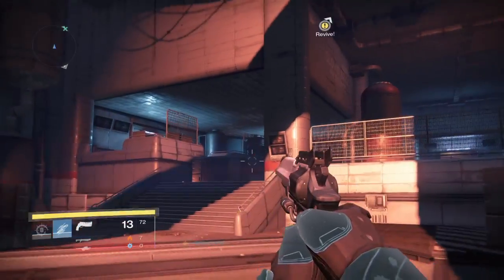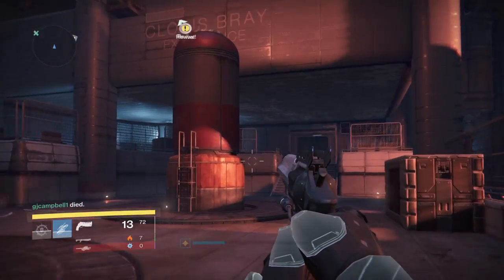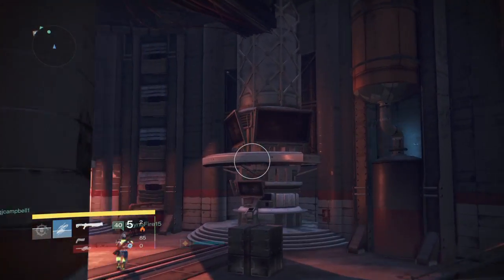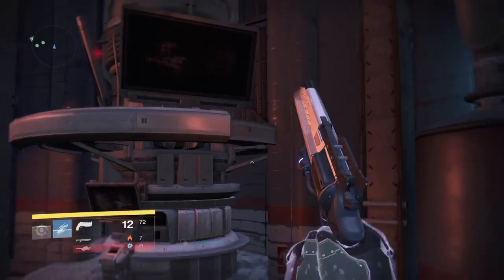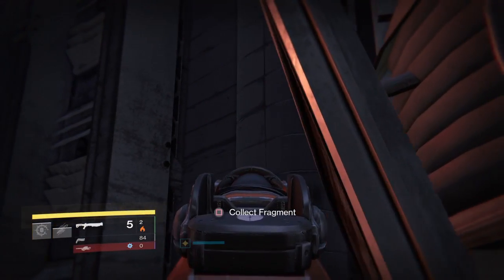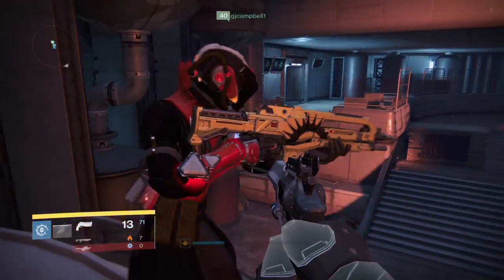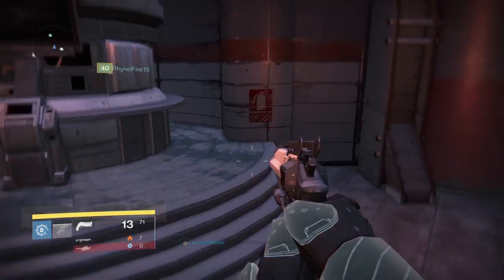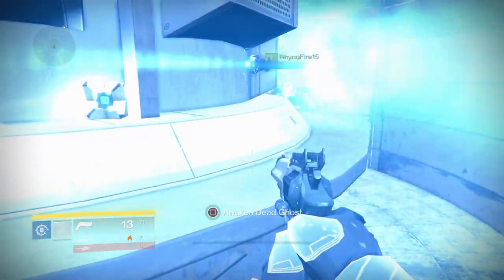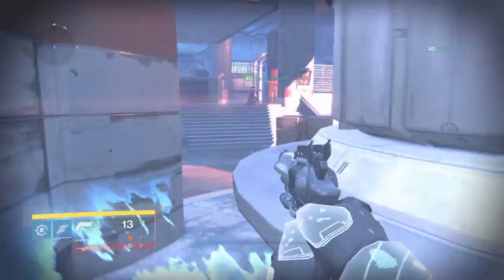Now, once you're in this room, there's not really much you can do. We got a third person here, he's got no mic. Once you're in this room, there's basically not that much, except if you hop up here, right where I shot, right here, and then look up there, you can see a SIVA fragment. You can collect it, but it won't do anything — it'll just disappear. Rhino is going to show you where the ghost is. Oh my gosh, there's a dead ghost! The ghost here basically does what it says.